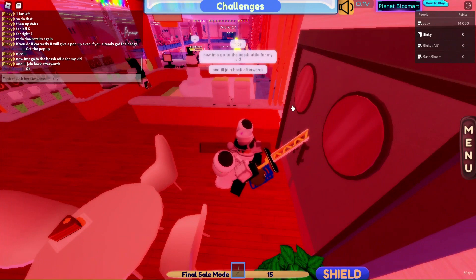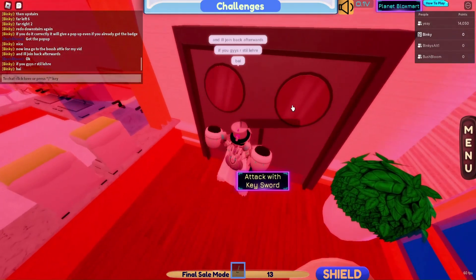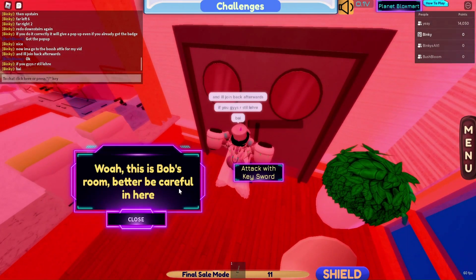Choose the BlockSmart map for the last time, then go to this door and hit it with the sword you got. Then you should be teleported to a new game.